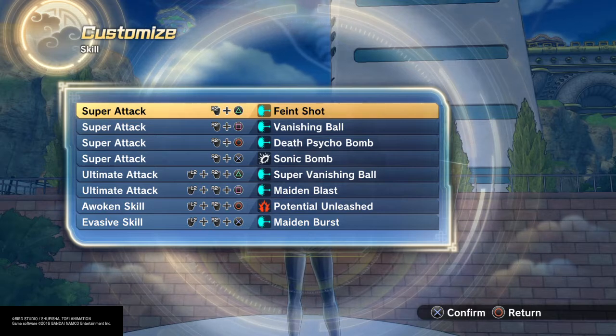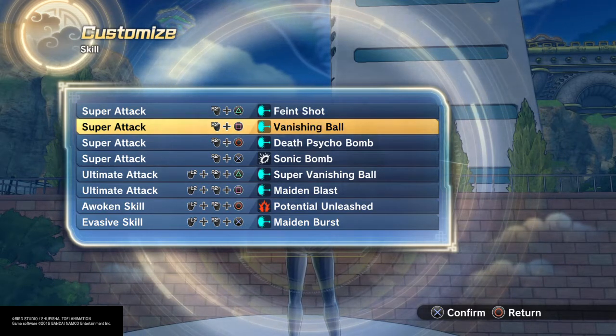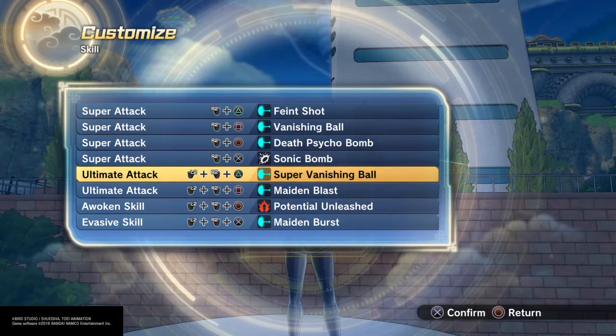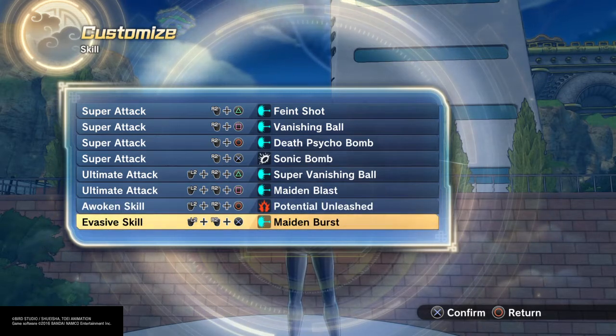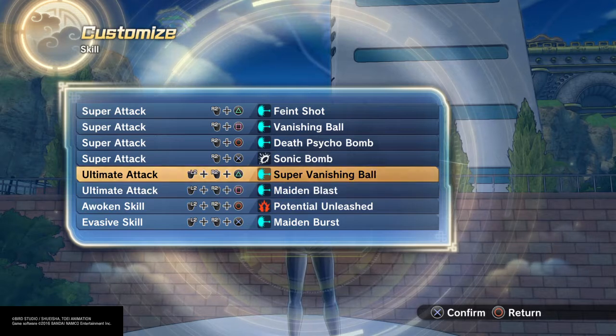As far as moves — she is half alien and got four powers from her grandmother, so I just use all pink moves. Every move: faint shot, vanishing boss, death cycle bomb, sonic bomb, super vanishing ball, maiden blast, and maiden burst — all pinkish moves for her magical alien powers.